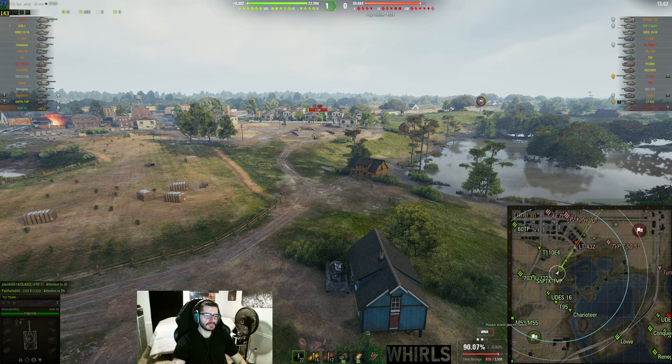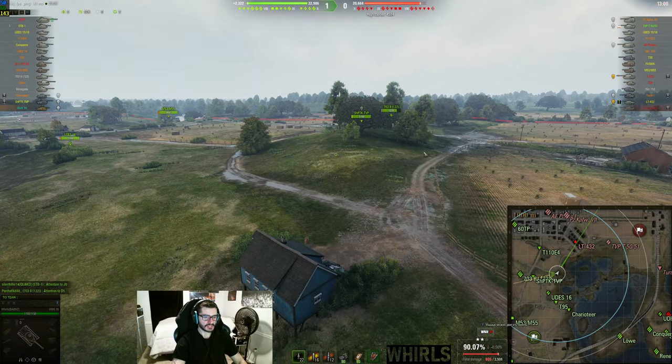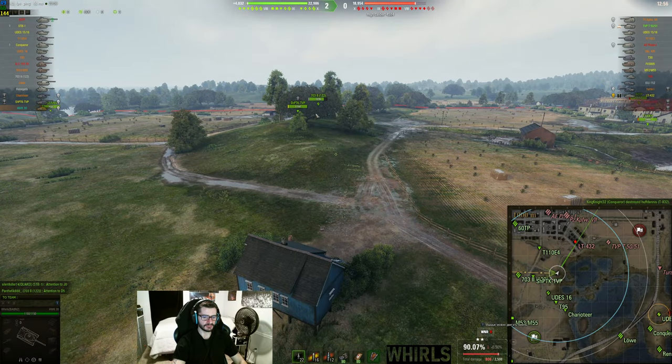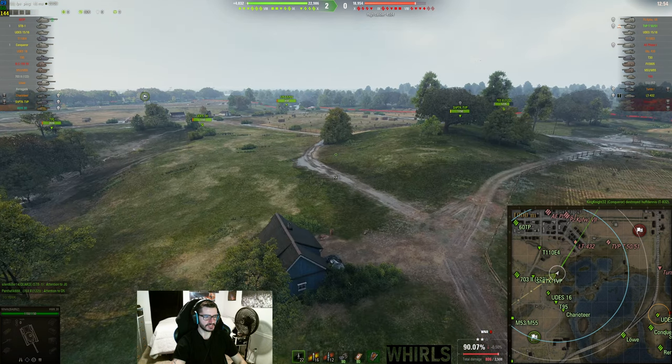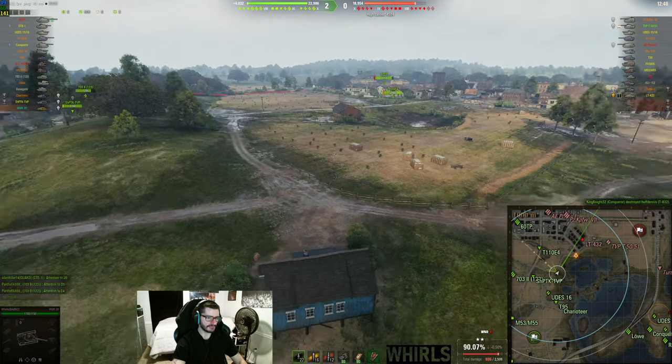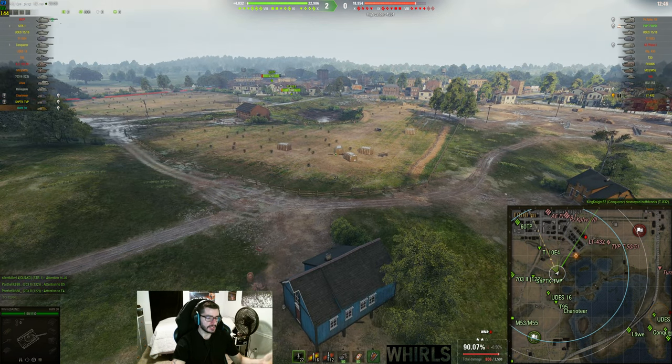We're keeping the LT-432 from spotting the rest of my team because I've got a good amount of teammates sitting in these areas. The 703 didn't even go into the city — he's sitting right here. TVP is sitting here, Udes is back here, the T-95 is even back here, Char is back here. I would recommend that the T-95 go to the city, but he didn't, and whatever.